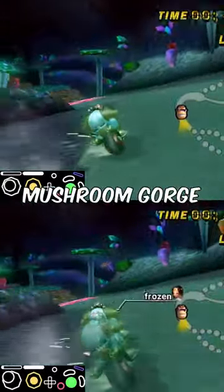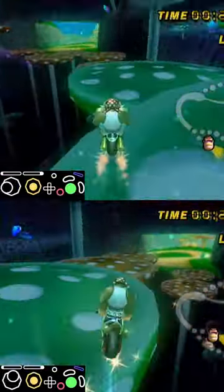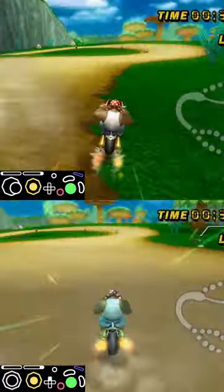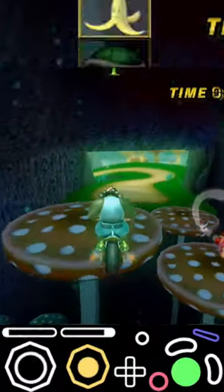Let's compare the two routes at the end of Mushroom Gorge. The left path is slower, but it has a very good use for online play. You're able to get two items on the left route, unlike the right path, which only has one.